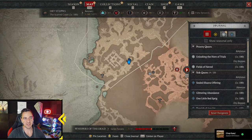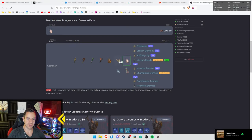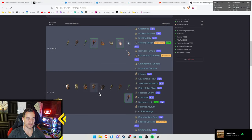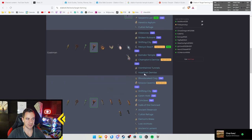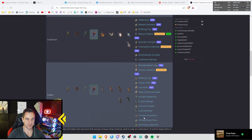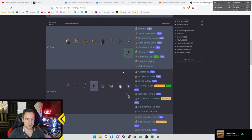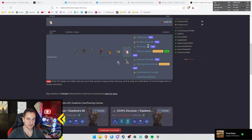This is very useful for farming these items. For example, if you click on this one, it also drops from the Fallen - not just the Golem - which means it also drops in other dungeons. But Esedora's really only drops in these specific ones, so this one is pretty tough to farm.